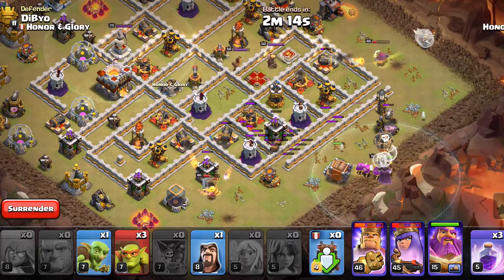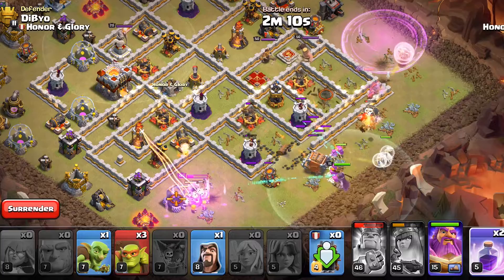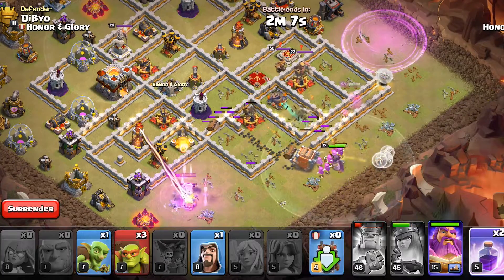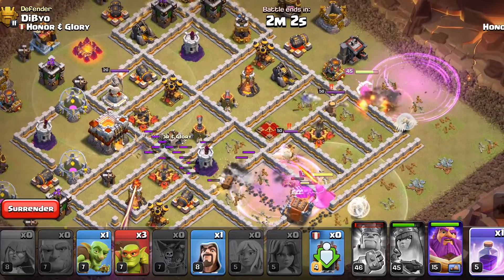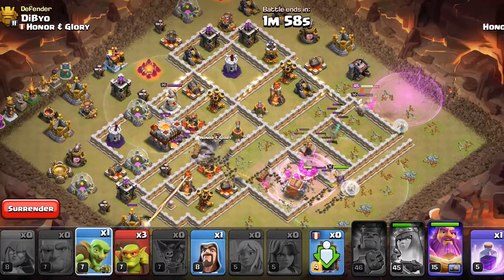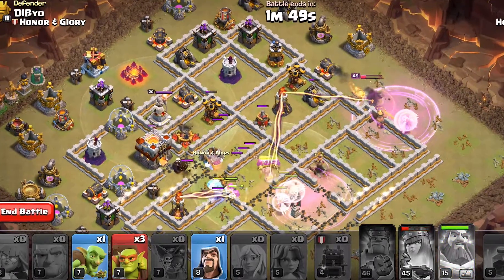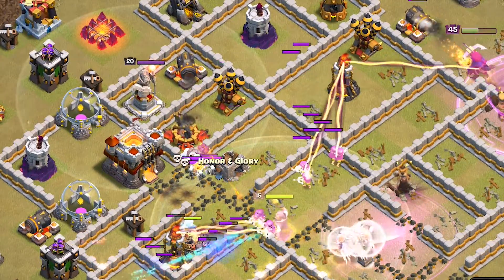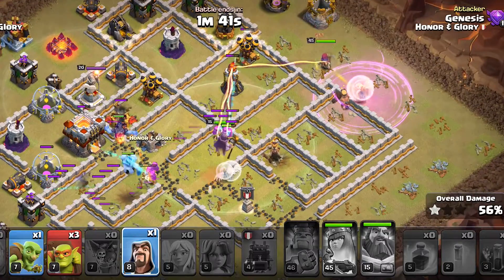I tried to save my Queen here with the rage spell but the Queen ability will still be used — but it's okay. We will deploy our second rage here and then deal a lot of damage with our Super Archers. We still have some rage remaining and we will need to use that to save the Queen. In the core we will need to use the Warden ability, and we timed it very nicely — we got all of the troops inside it. We still have a few cleanup troops to deploy.